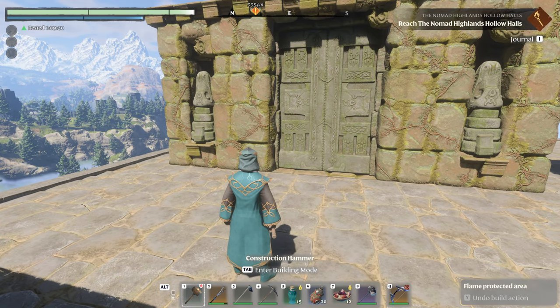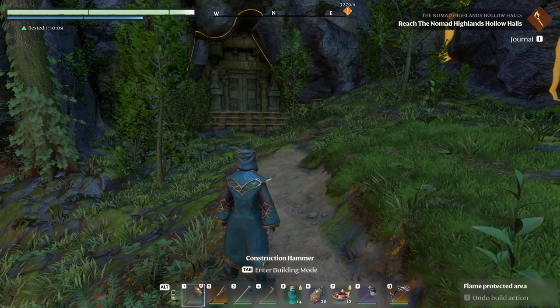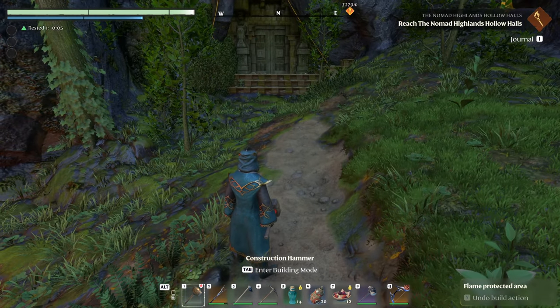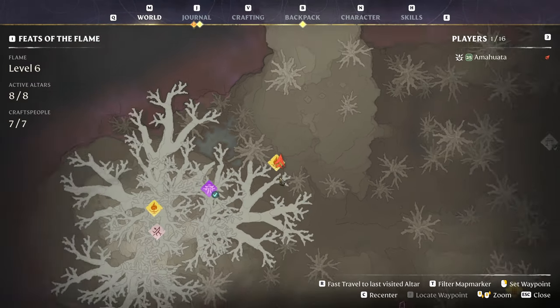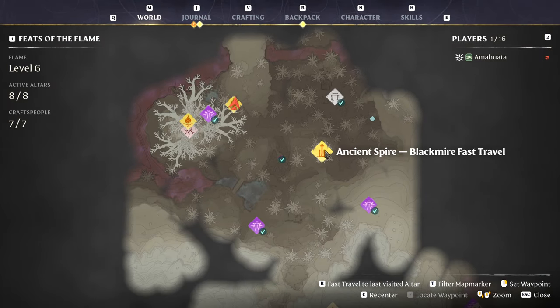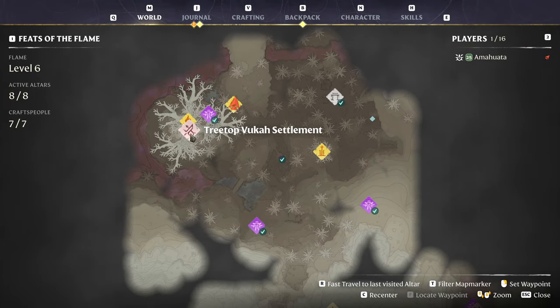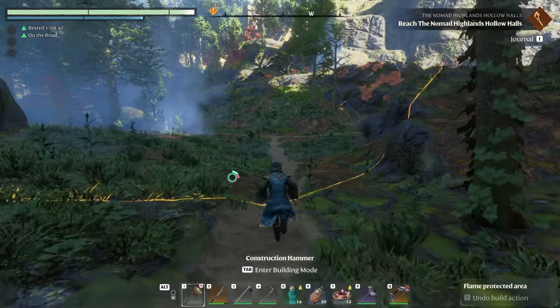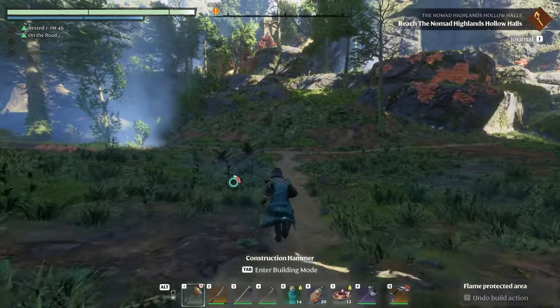Consider this video even more spoilery than the other ones because I'm literally going to show you where the page is. As you can see, I am standing in front of a super well-hidden door. So I'm on this tiny little road — here is Blackmire. You got your ancient spire over there. You got your treetop Vuka settlement there.